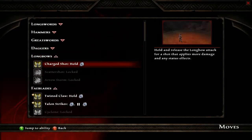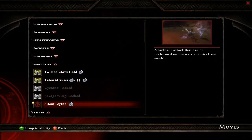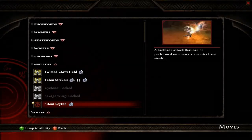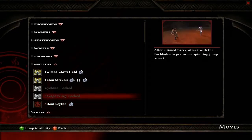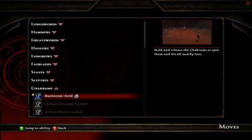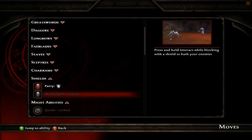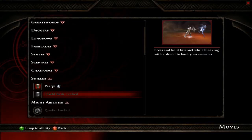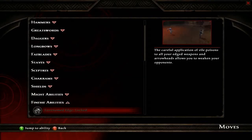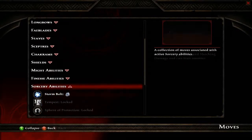Backstab is much more effective versus Silent Scythe. Silent Scythe is nowhere near as effective. It doesn't tell you that — it's just something you figure out on your own after experimenting. Shield Bash is pretty cool, Quake is pretty neat, and we got Shadow Flare now — I just unlocked that ability.